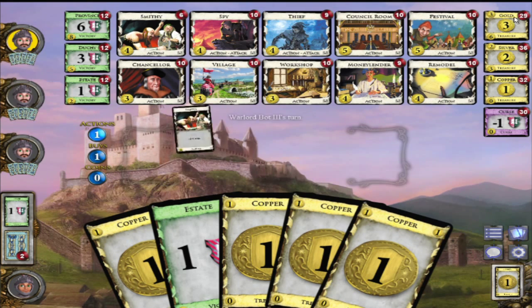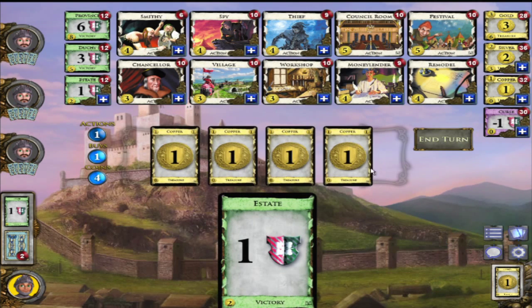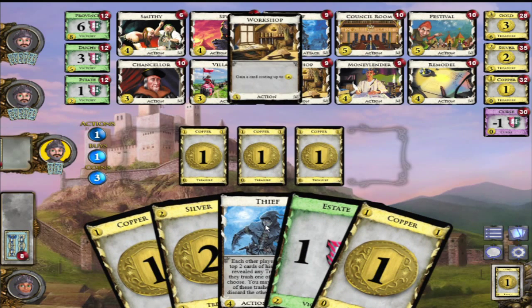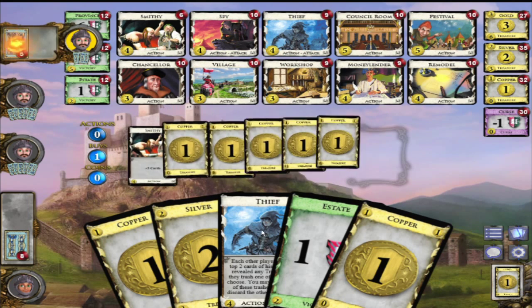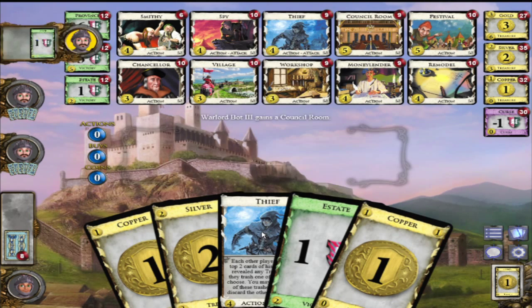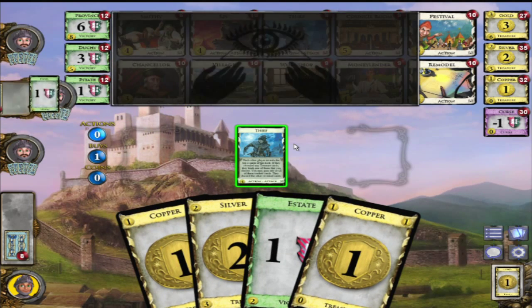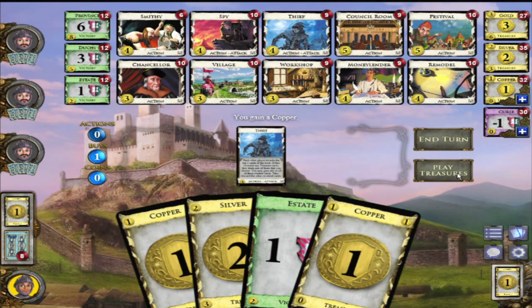He just bought a gold - that's pretty intense. Gold is worth three coins. Apparently I should have done what they did but I was not on top of my game. We'll take another silver for four coins, which means we wasted a coin. Everyone's getting gold so maybe I can use my Thief to steal some. I steal the gold, I steal the copper!